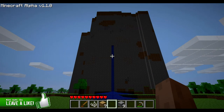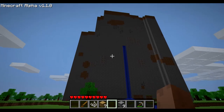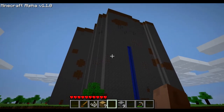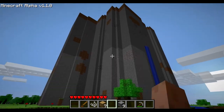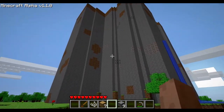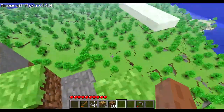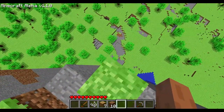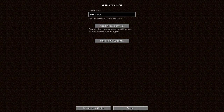Back in alpha 1.1, there was a glitch where a chunk of the world would be protruding from the ground all the way up to the height limit of then 127 blocks. They occurred very rarely, but were soon patched after alpha 1.1. Since they resembled giant stone man-made structures, they were dubbed monoliths — and recently, they have resurfaced. You are able to generate these in current versions of Minecraft using the custom world menu.